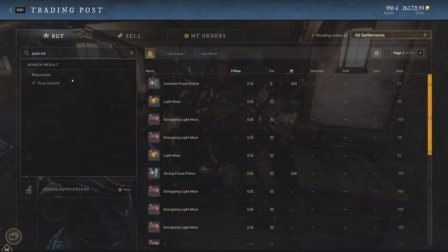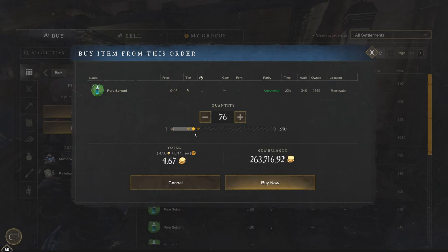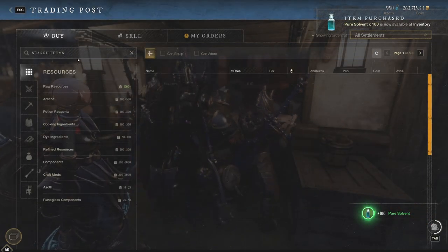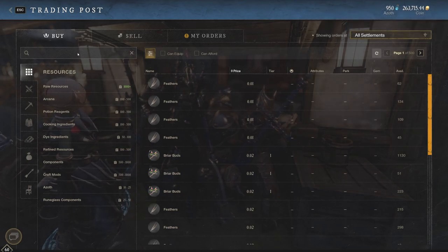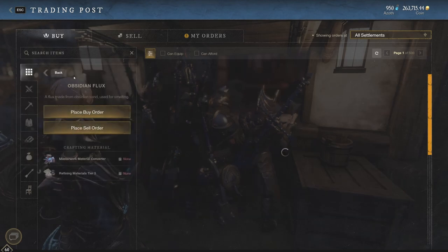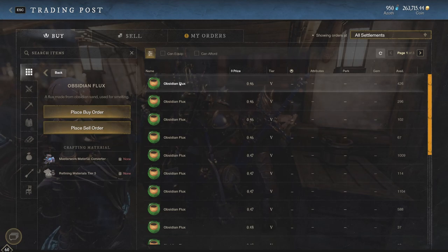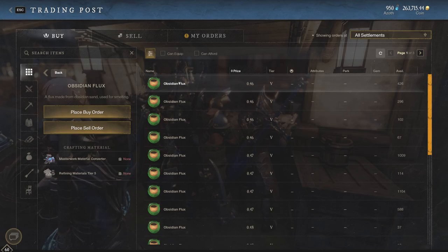If we take a look at Pure Solvent, you can see there is somewhat of a value, because people are using these to convert to other materials. Let's buy 100 more — it's 6 gold 0.15, so that's going to be about 12 to 13 gold for 200 Pure Solvent. We also know Flux is the highest when it comes to refined resources that are going to be used. It's going to be at 0.46 for this server, which may differ depending on your server. That 0.46 is a huge jump from 0.06 and we're going to take full advantage of it.